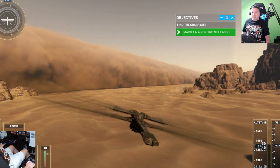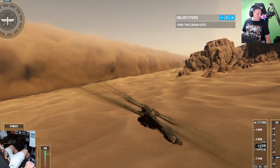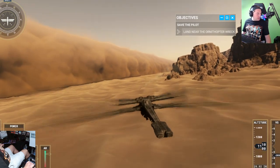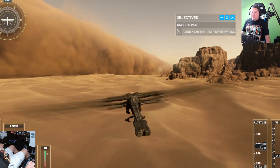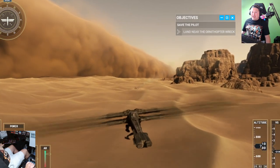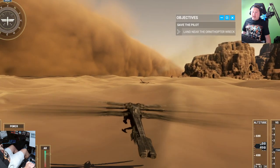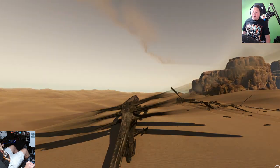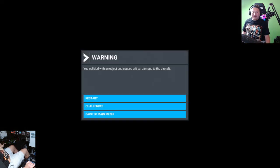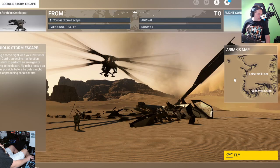Crash site is in sight. It's not coming up clearly on my main monitor, but land as close to the wreck as possible. Gear down. Storm's coming in guys — look at this, look at the storm. Coming in hot. They call it a challenge for a reason, right? They call it challenge for a reason.